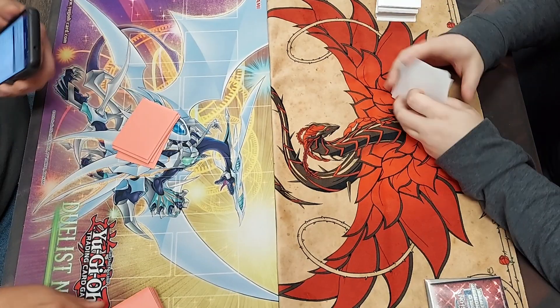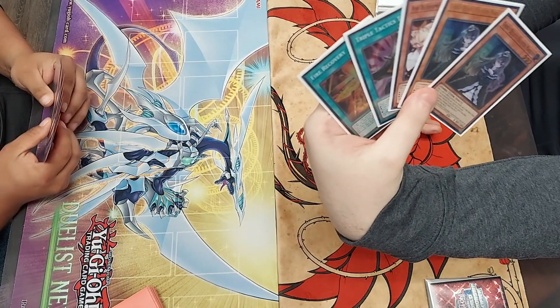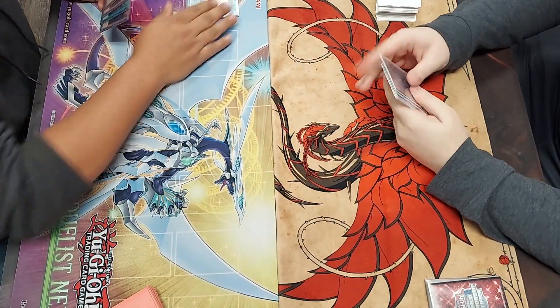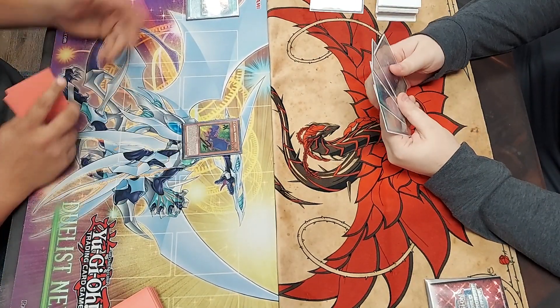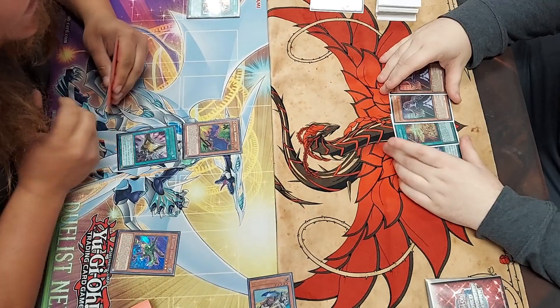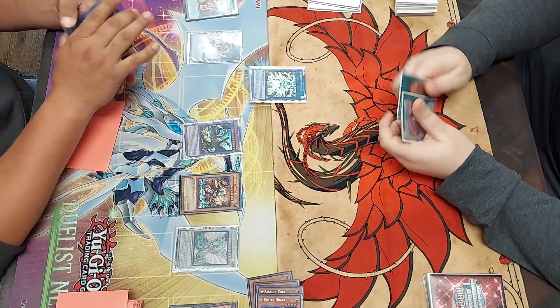Round 2, I'm up against Michael West, who is on ABC Therion as usual. I win the die roll and go first, but my hand is Ash, 2 Ghost Bell, Tactics, and Fire Recovery. I pass to him and he activates Union Hanger, which I feel obligated to Ash, but he had a piece in hand anyway. He Tactics to look at my hand and shuffles away a Ghost Bell, and from here he just goes full combo and OTKs me.